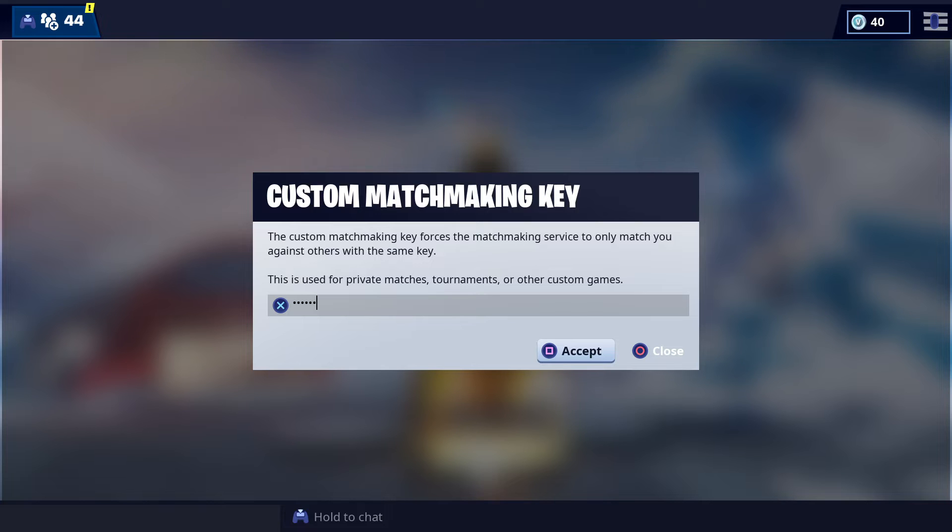I did a Discord match last night and everyone was default skinned but it was just a regular competitive squads match. You can search up matches that people are doing, join those and all of these different tournaments and everything else. This is going to be a super cool feature in the game, especially since I believe the stats actually count towards your stats.